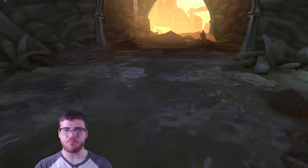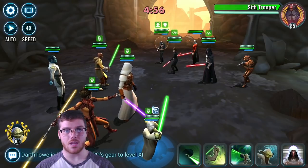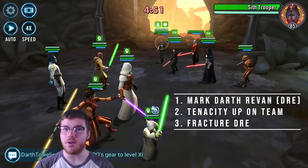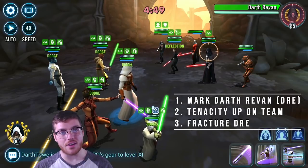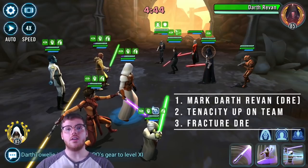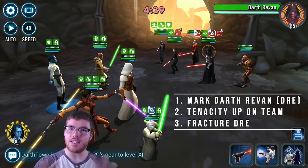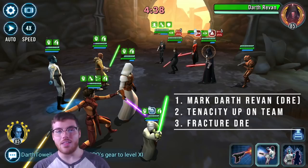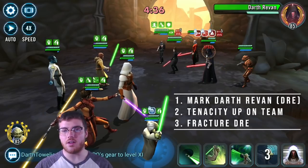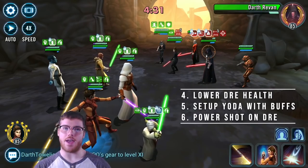Here's how it works. With Jedi Knight Revan and Grandmaster Yoda going before the enemy team because of the big speed boost from the leadership, you prevent the enemy Darth Revan from doing an AoE fear and getting rid of your Tenacity Up by marking him. Then you have Yoda spread Tenacity Up, which makes enemy Fallen Bastilla's fear and debuffs useless, and then before the enemy Darth Revan gets a chance to fear with his next move, you take Thrawn and fracture him.